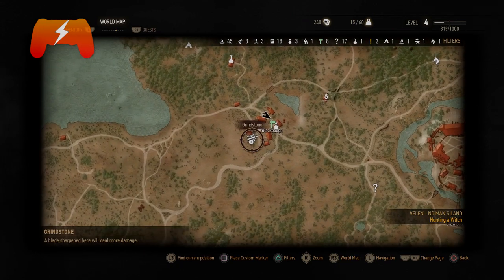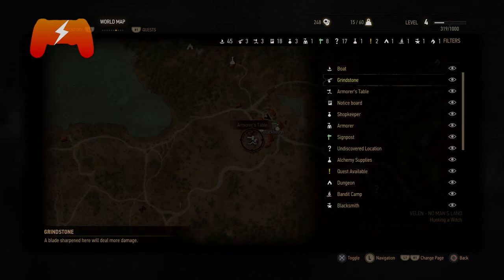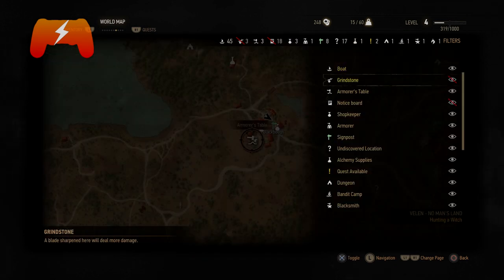Well, it's not at a grinding stone — that only enhances your sword. You have to go to the map and find an armorer's stable, which is actually a blacksmith, but on the map it is noted as an armorer's stable. I am right here in this town, Black Bow, which has an armorer's stable.